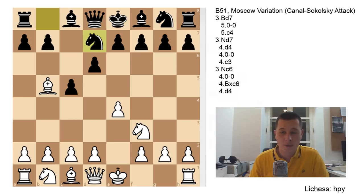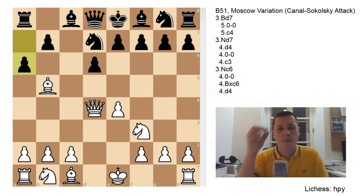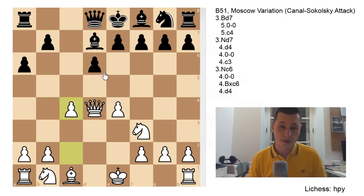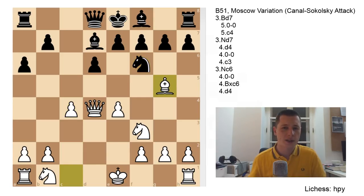The most common line after Nd7 is d4, opening up the center immediately. After cxd4, Queen takes d4, a6, Bxd7, Bxd7, and now c4. Once Black has played the knight on d7, you want to recapture to create the Maróczy bind with c4. Once your pawns are on c4 and e4, your light-squared bishop is usually your weakest piece, so getting rid of it helps. After Nf6, Bg5 - White can also play Nc3 but they often transpose.